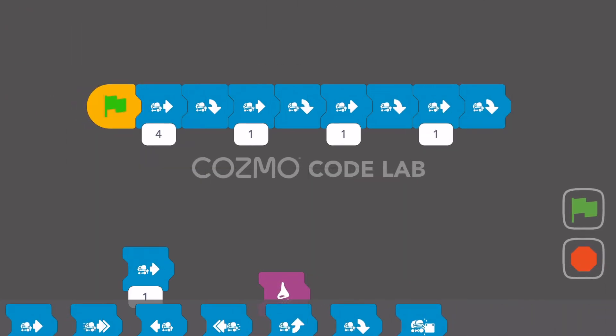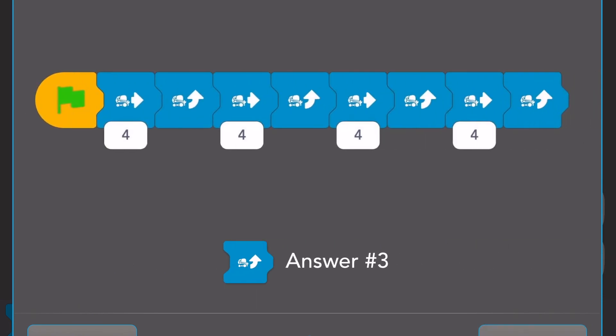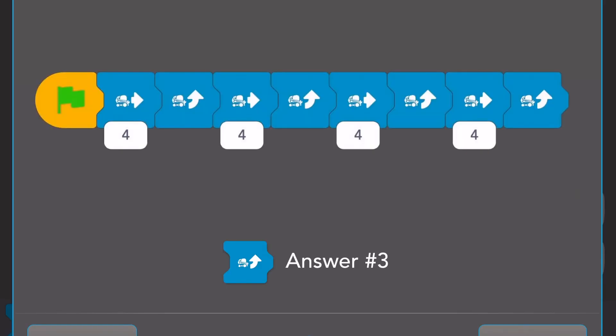Looks good to me. Let's see if that matches what they have. It looks like what they did is they went forward, took a left, forward, left, forward, left, forward, left. So answer number three is the same as what we have — they just went left instead of right. Those are the first three challenges. Let's do one more and then we'll be done for the day.